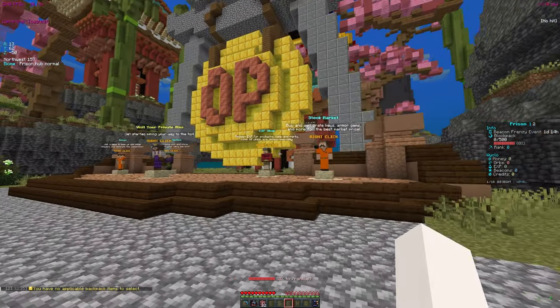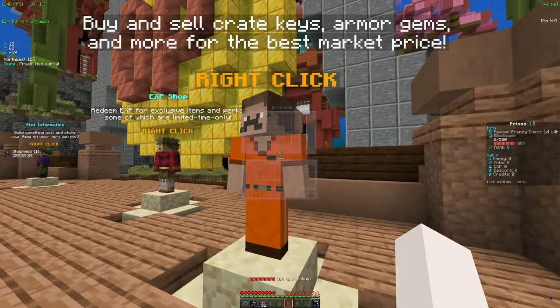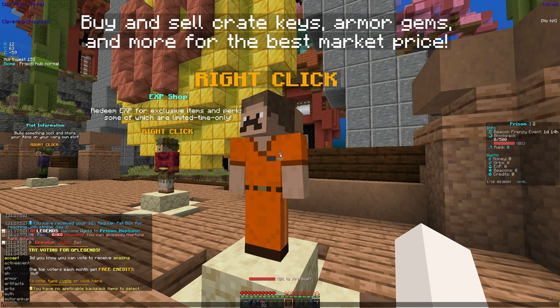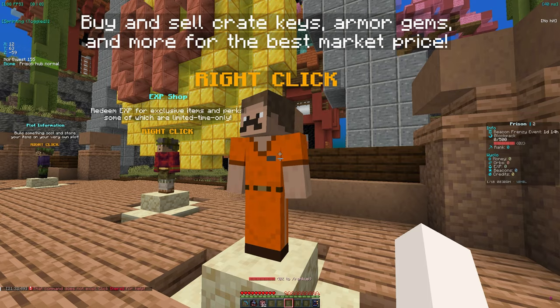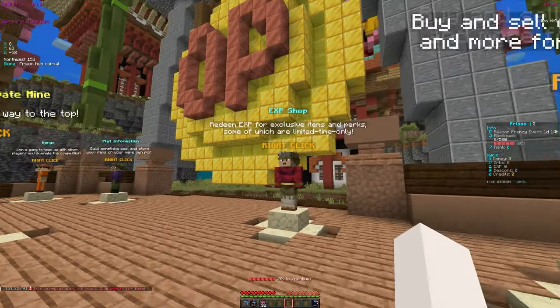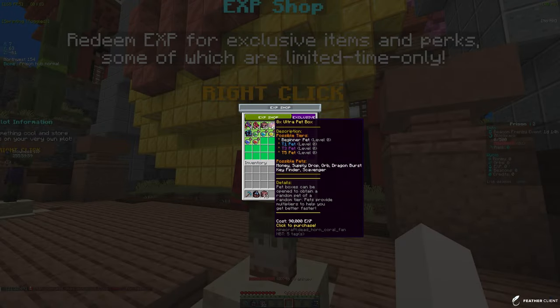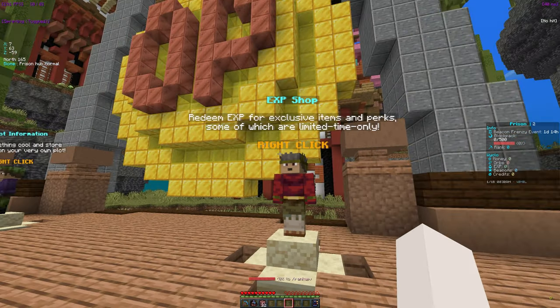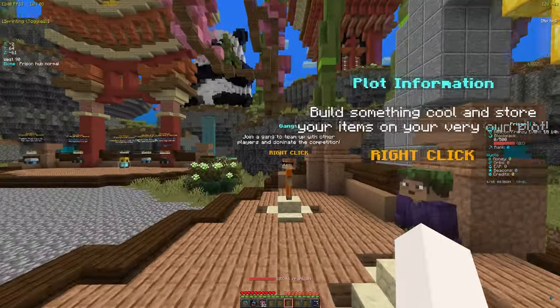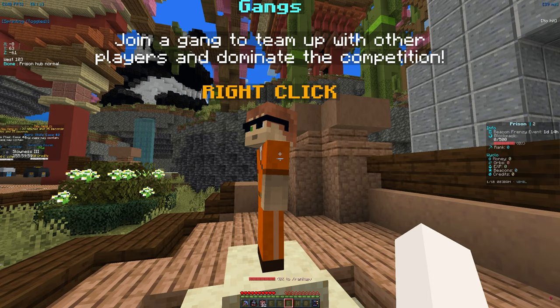There's also a stock market where you can get armor enchants — if you do /armor you can see they help boost your armor stats, which are fun to grind out too. Then there's the XP shop, which is basically what it sounds like: you can buy things with XP like pet boxes and boosters and all that, which is pretty fun.